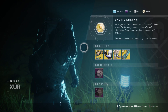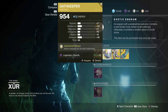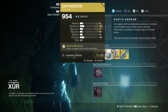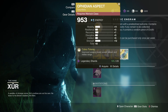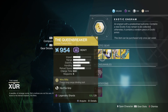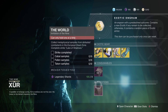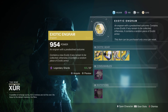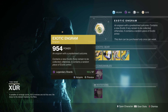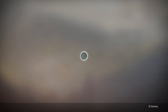So he has — wow, okay — Queen's Breaker's Bow, he has the Oath Keeper, the MK-44 Stand Asides, and Ophidian Aspects, which is interesting. I didn't even know he could have the Queen Breaker. He also has the Five of Swords, the Invitation of the Nine, and the Isochronal Engram, which gives you an item that you don't currently have.